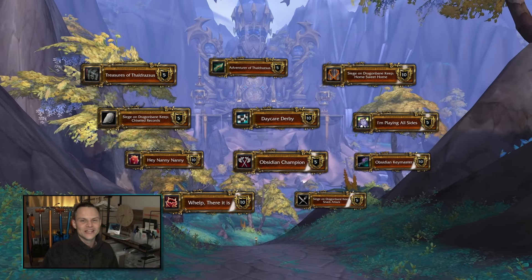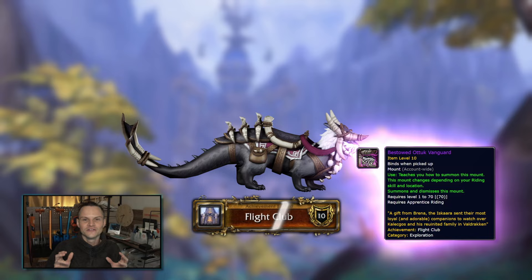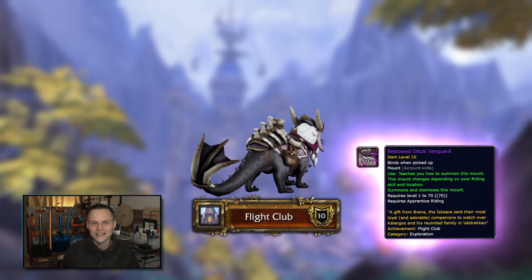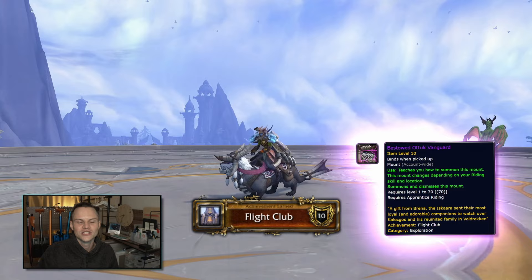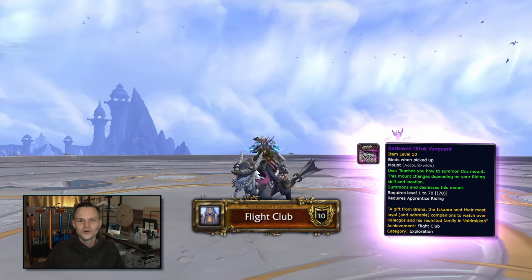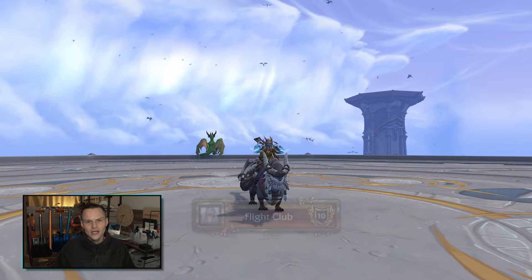In this video we're going to go through the fastest way to unlock all 11 achievements which unlock the achievement Flight Club and allow you to obtain the Bestowed Ottuk Vanguard mount. This is also one of the achievements needed for the overall Dragonflight meta achievement.